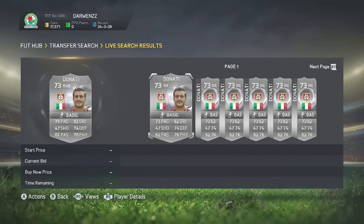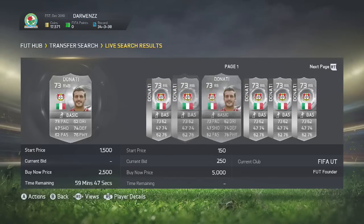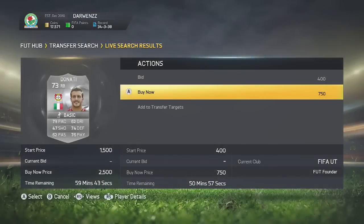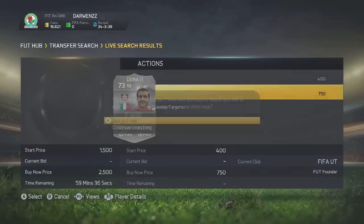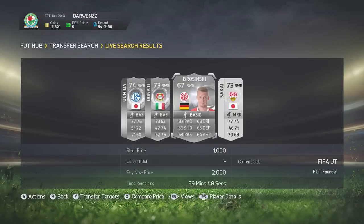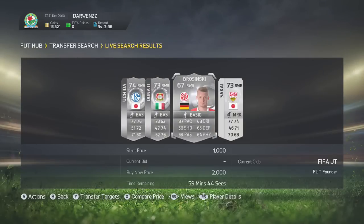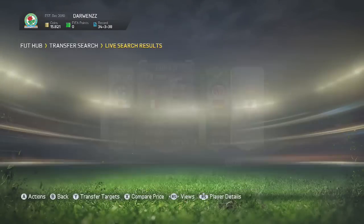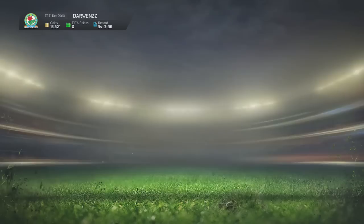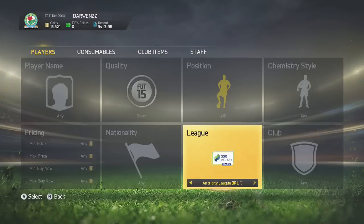You can see Donati just listed up there for 1.5k — that could be a good deal. Sometimes using one method you can come across other deals too. We managed to pick up Donati for 750 in his normal position, and his next highest bid is 1.5k at the time, so we can make a nice profit and double our coins. And I wasn't even intending on finding that. You can also see Brzezinski comes up on the market, so I decide to throw a bid on him because he's got great pace — I'm sure I'll be able to sell him on for maybe just over 2,000 coins, which would be a very nice profit.